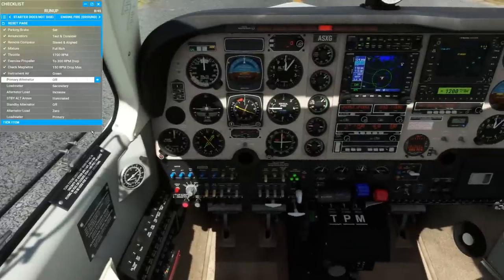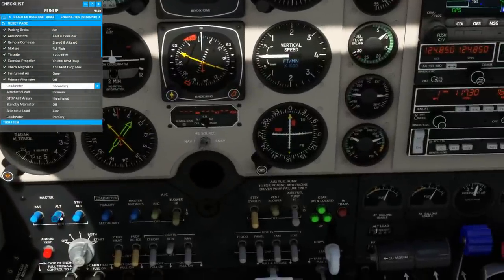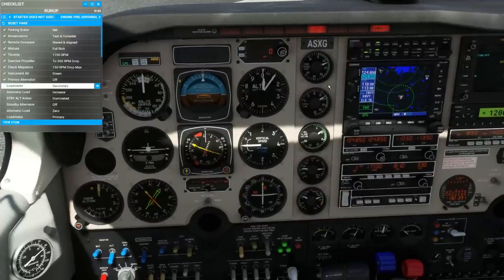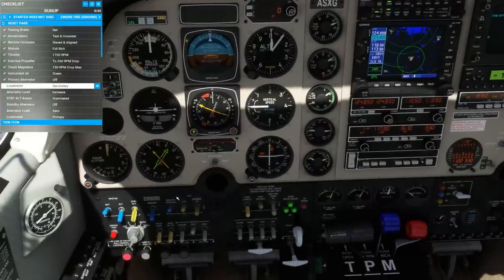Instrument air is in the green. Now we'll do an alternator check. Primary alternator off — we can see the meter goes to zero. Load meter to secondary is high, off the scale. We see a blinking standby alternator light letting us know that we're trying to pull more power from the alternator than it can supply right now. And if we don't want to discharge the battery, we'll have to decrease our load. Turn the standby alternator off — the meter goes to zero. Load meter back to primary, and we can turn both back on.